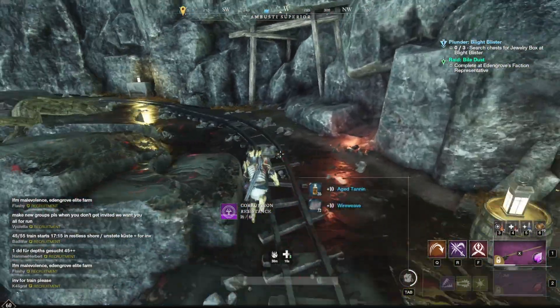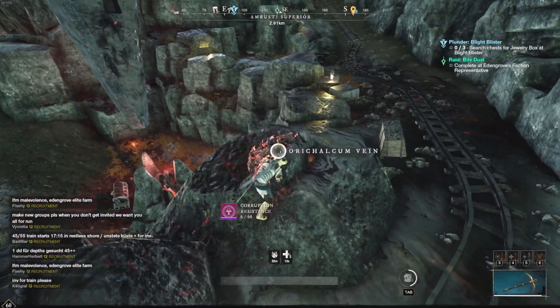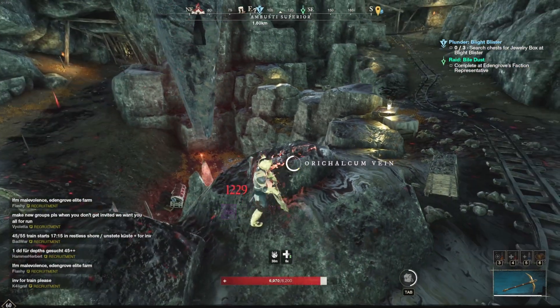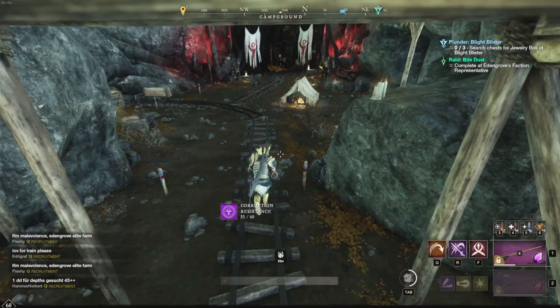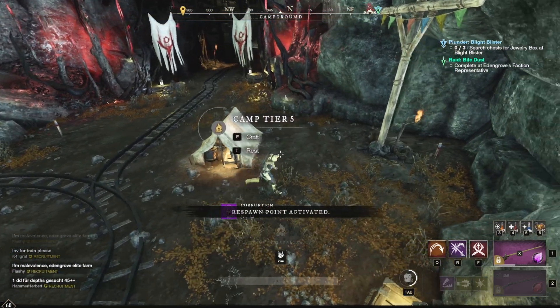If there's an orichalcum node respawning while you are nearby, just go for it. After you have finished the lower mine, you can put up a campfire so you can set up a respawn point for your safety.